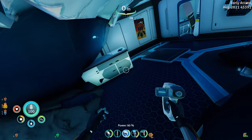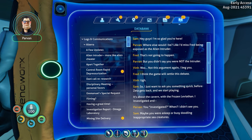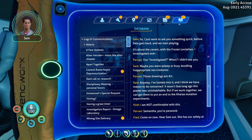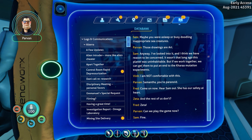There's a coffee maker and a vending machine — we can make a vending machine at home but I think it just gives you a salty snack. Oh wait — another PDA: 'Who's with me?' From Sam. 'Hey guys, I'm so glad you're here.' 'Where else would I be — I'd miss Fred being exposed as the alien intruder!' 'That's not gonna happen.' 'But you didn't say you were not the intruder.' 'I just want to ask something quick before Zeta gets back and we start playing — it's about the cavern with the frozen leviathan. I investigated and you investigated when I didn't see you.' 'Maybe you were asleep or busy doodling inappropriate sea creatures.' 'Those drawings are art. Anyway, I've looked into it and I think we have reason to be concerned — if we work together we can get them to put an end to the coral mutation experiments.' 'I'm not comfortable with this Samantha, you're paranoid.' 'Sam's got our safety at heart.' 'And the rest of us don't? Can we play the game now?'